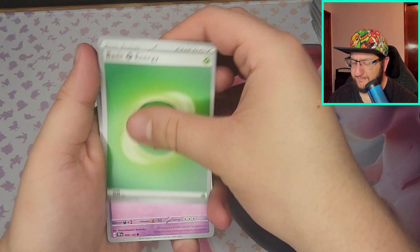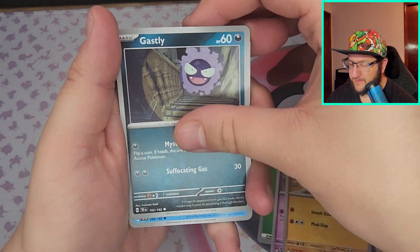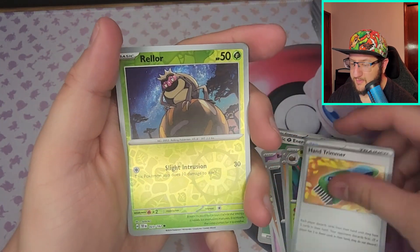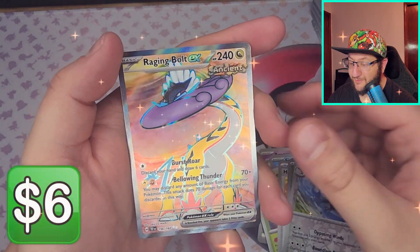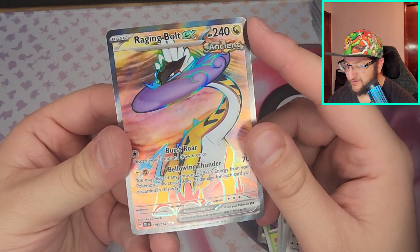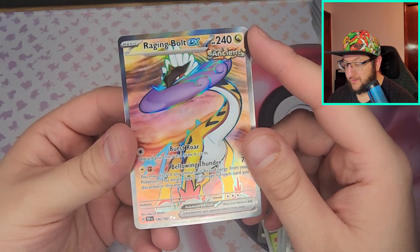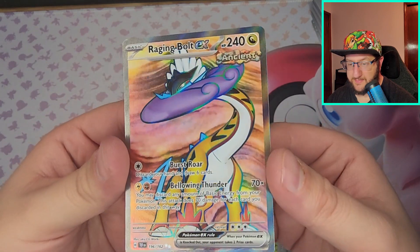Fire — got Bronzor, Mudbray, Ghastly, Finizen, Sandy Shocks, Rapsca, Falinks, Rellor, Unfezant — Raging Bolt axe. Wow, I actually haven't seen a dragon card in a while! Well I guess I'm wrong — all the dragons in this pack have been dragons. Look how cool that is, that's awesome.